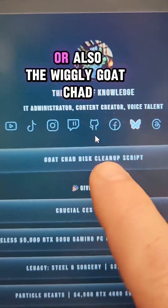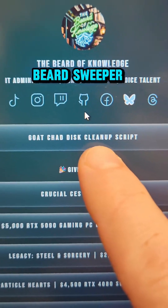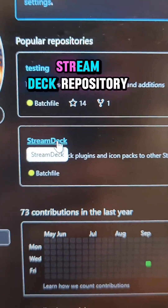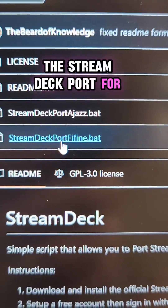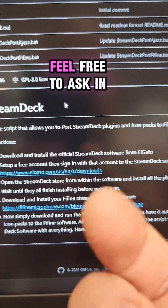Also the Wiggly Goat Chad disk cleanup script called the Beard Sweeper will take you to my GitHub page. In my GitHub, just head over to the Steam Deck repository and right there you'll see that I've got the Steam Deck port for Fifine. Instructions are six simple steps.